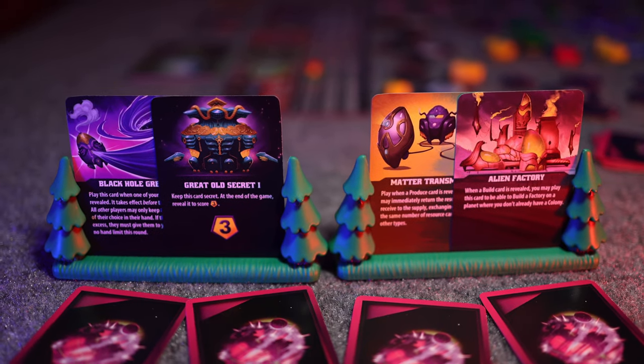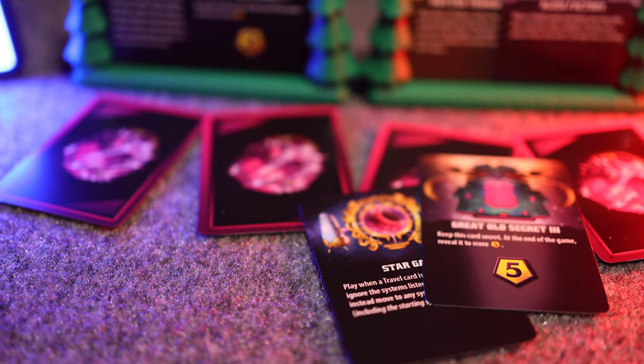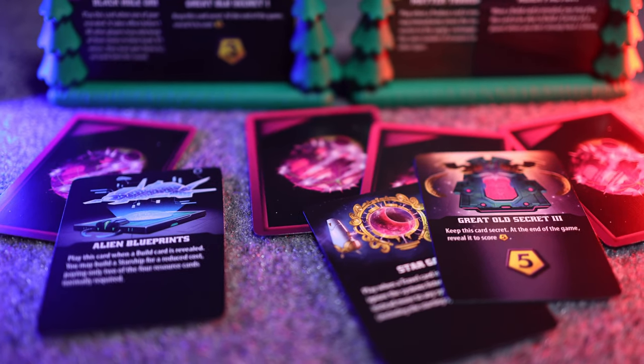Alien Artifacts are obtained when you discover alien planets and when any player reaches 42 points for the first time. They should be kept hidden from other players, and each card describes when and how it can be used. When any player reaches 42 points, an Alien Artifact discovery occurs — this happens only once per game. The player with the fewest victory points draws artifact cards equal to the player count, chooses one, and passes the remaining cards to the next player with the lowest score, continuing until all players have received a card. The player who reached 42 first simply receives the last remaining card. Ties in victory points are broken by the player closest in clockwise order from the start player.